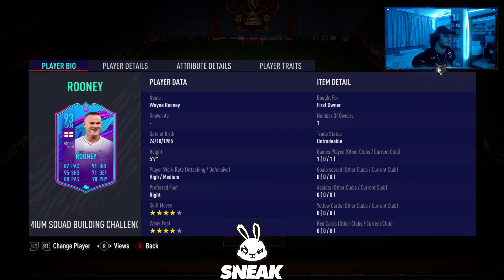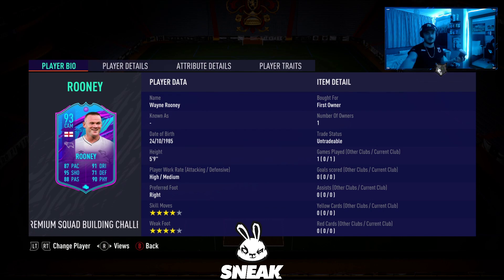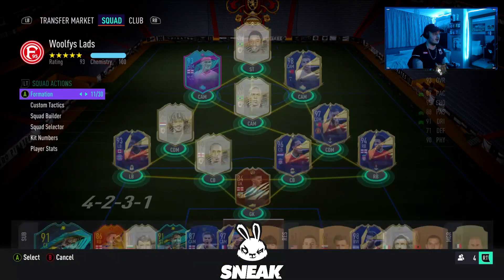I'm going to be reviewing the End of an Era Wayne Rooney - five foot nine, high/medium work rates, right-footed, four-star/four-star, 87 pace, 91 dribbling, 95 shooting, 88 passing, 71 defending, and 90 physical. He's got insane stats in-game. I know a lot of you will probably be playing him striker, but personally I don't think he's a striker. I think this card is more suited to center mid, so I put an engine card on him to boost the dribbling.